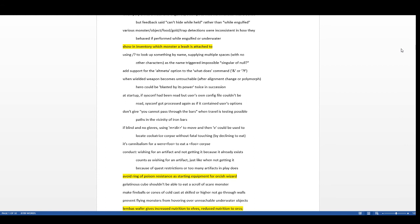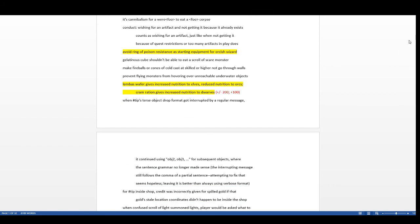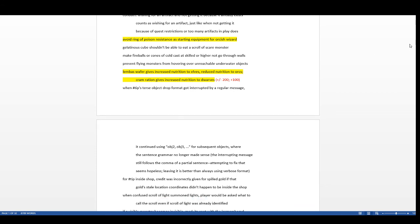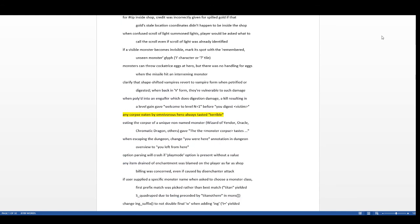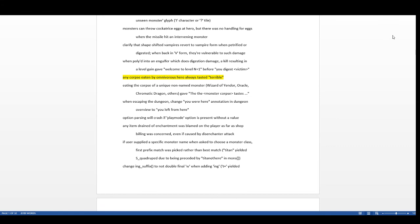Inventory will now show which monster a leash is attached to. The ring of poison resistance is voided from the starting equipment for orcish wizards. Lembas wafers give increased nutrition to elves — 200 extra — and reduced nutrition to orcs, making them 1000 and 600 respectively since the base is 800. Cram rations give 100 increased nutrition to dwarves.